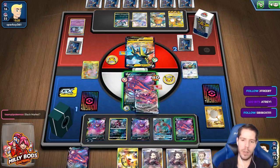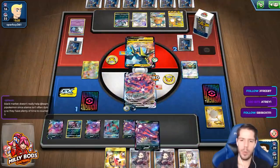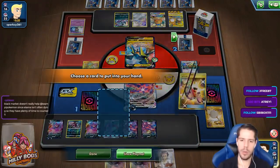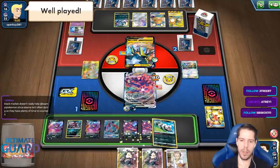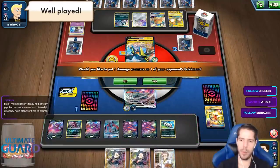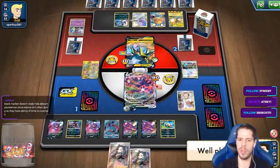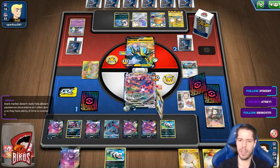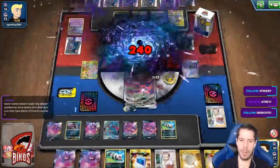Let's bench and go to attack. One, two, three, four, five, six, seven — still one more... oh no wait, that's it! That's it. It's seven on the bench plus one active — I forgot that Eternatus counts itself.